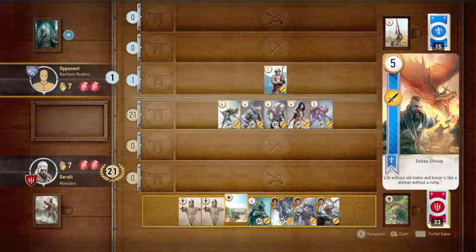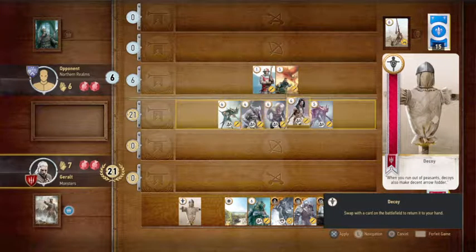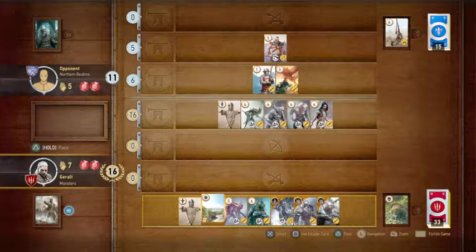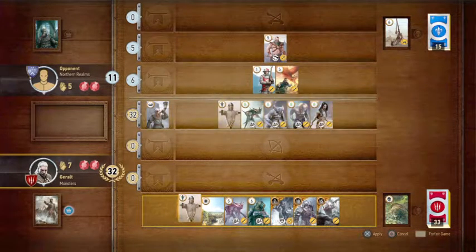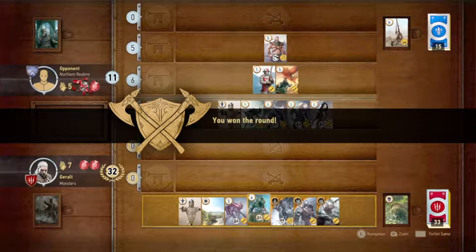You don't necessarily want to use Scorch early on, but I don't have much choice with this hand. Looking at the board, I have a lot of power. I'm going to set up for next turn — use my Decoys to bring a five back to my hand, using a turn and letting him draw a card. He has five cards. I'm going to use my leader ability here to pump up the board, put this first round out of reach, and still have big cards and a muster in hand for the next rounds. I'm two cards ahead going into rounds two and three. That was a very easy call to win that round — that's what I love about this game; it's very strategic.